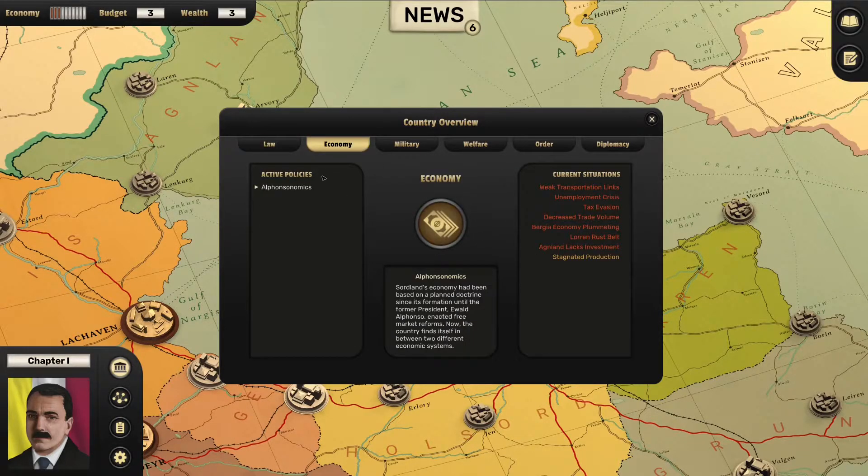What has the economy tab got for us? Alphonsonomics — that will have been the poorly implemented free market reforms. Actually, Sordland's economy has been based on a planned doctrine since its formation until the former president Evald Alfonso enacted free market reforms. Now the country finds itself between two different economic systems.